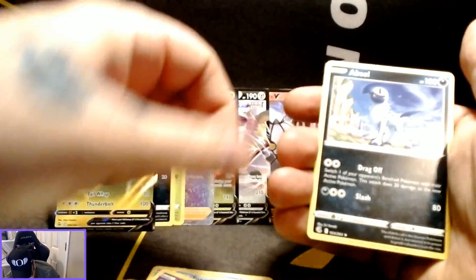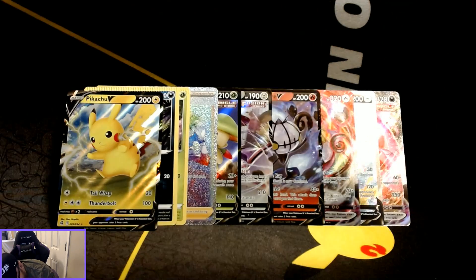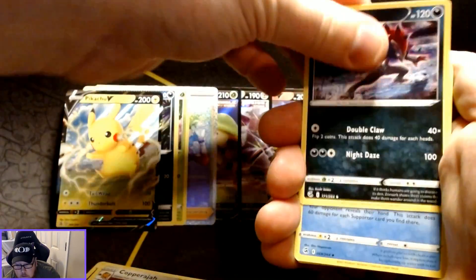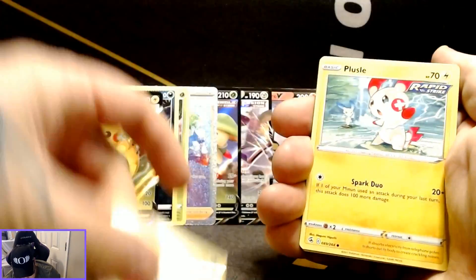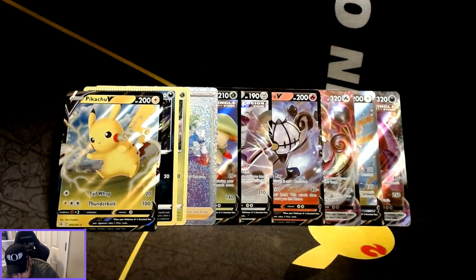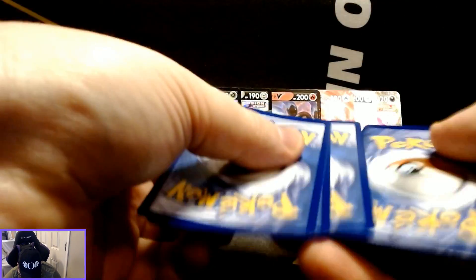Meltan reverse holo with an Absol non-holographic rare. Getting into the last four packs here — still have a chance to get something good before we finish this opening. Grubbin is the reverse holo with the rare being a non-holographic Huntail.